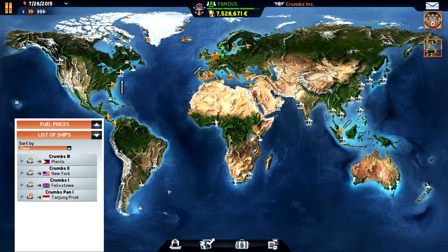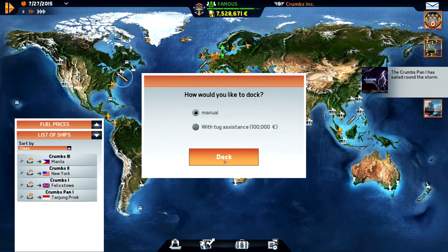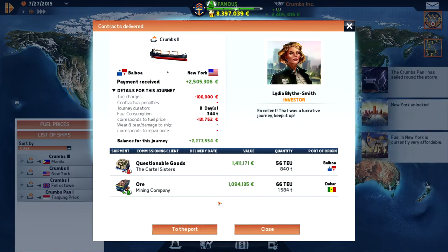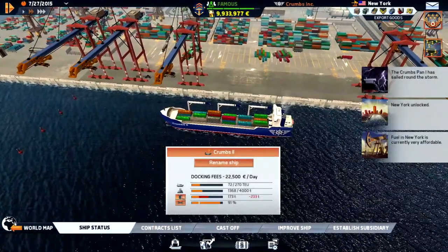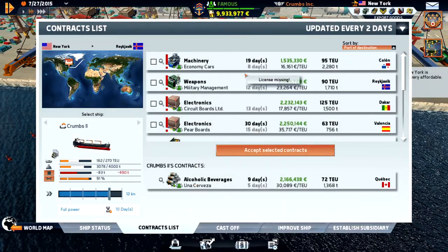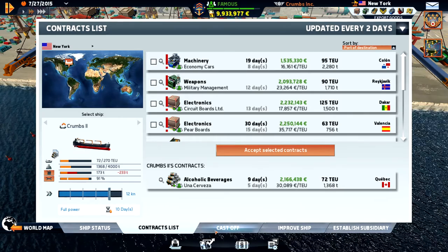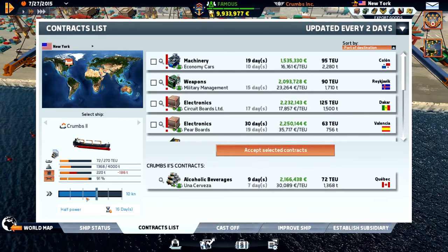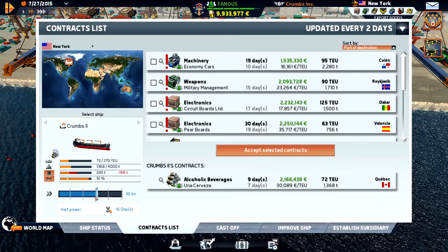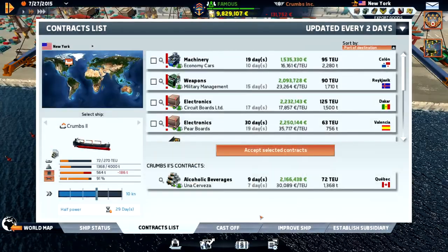Let's unpause. We also need to get to Havana, but we have Kroms 2 here. Let's get to port - we have a contract for Quebec. We'll just head up there, we don't need to rush. Let's see what the fuel price is: 383, so that's really cheap.